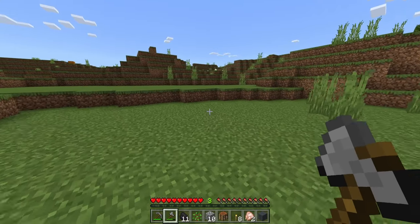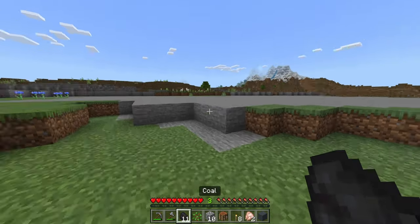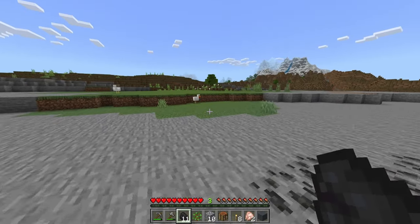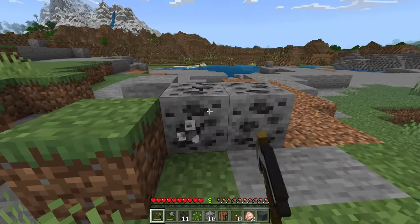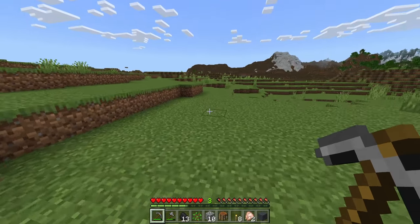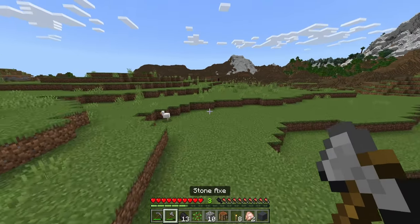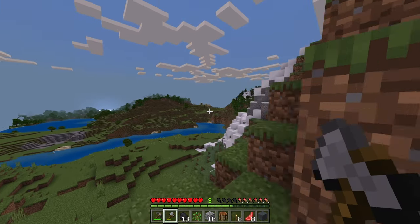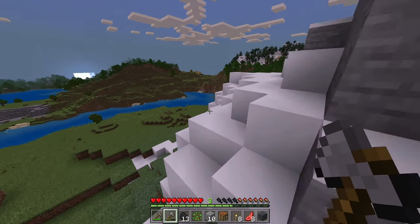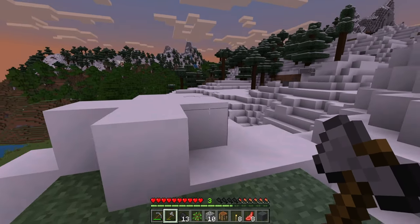A Minecraft day lasts for 20 minutes — 10 minutes of daylight and 10 minutes of darkness. Because we are already probably seven minutes into the Minecraft day, we don't have long. We don't have enough resources to build anything, so we really only have three options at this point: dig a hole in the ground and wait, find a couple more sheep to get enough wool to make a bed, or look around for something on the horizon. I'm a little scared right now because the moon is coming up, and we are not close enough to that village over there to get there before dark.